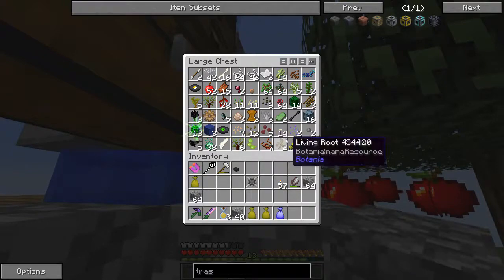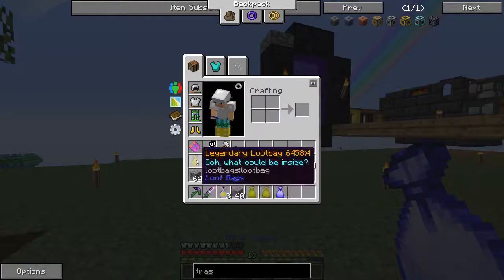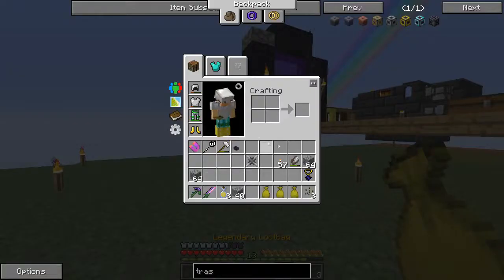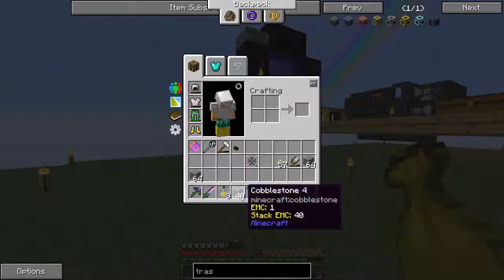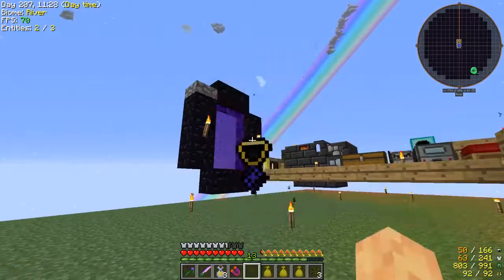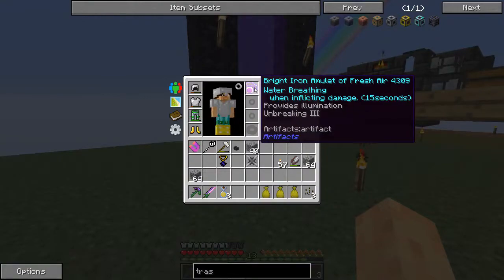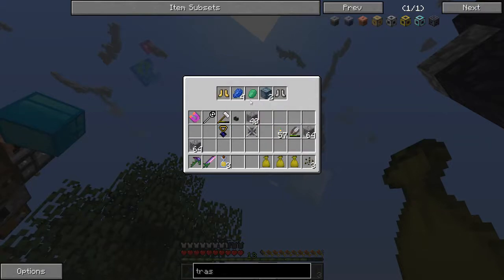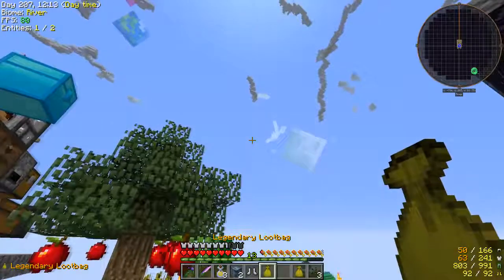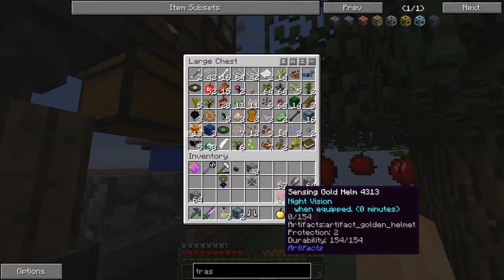Was in the nether — got a bunch of gold things, got a couple wither skulls, a couple zombie pigmen skulls, got a couple loot bags. I have some here — I've opened up a bunch already. So that's an artifact sword — artifact damage, resistance, jump boost, digs big holes, effective pickaxe, converts to emeralds when dropped. What do you think converts to emeralds when dropped? No, it doesn't do that.